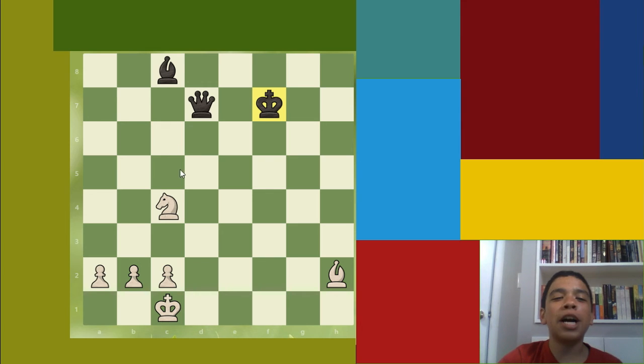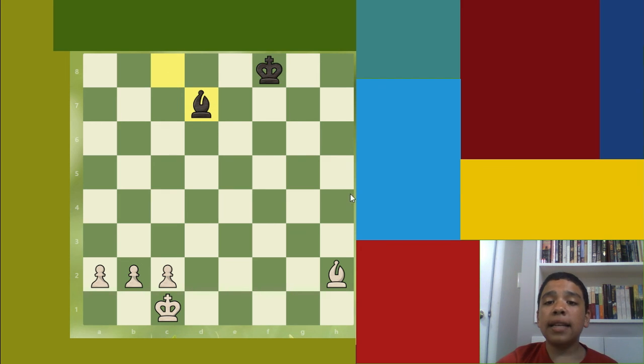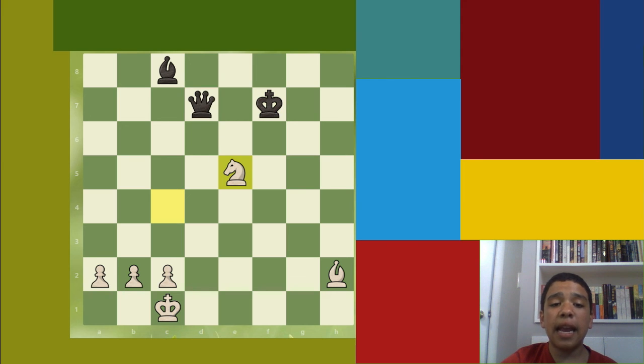For those of you who found the fork, great job. The move is knight to e5, attacking the f7 and d7 squares — that is the king and queen. This is a very deadly fork because we're going to win the queen. The king has to move and nothing can take the knight. The king moves and you at least get the queen in compensation. Actually you don't even have to move the king to attack the knight — you can just pick it up with the bishop.